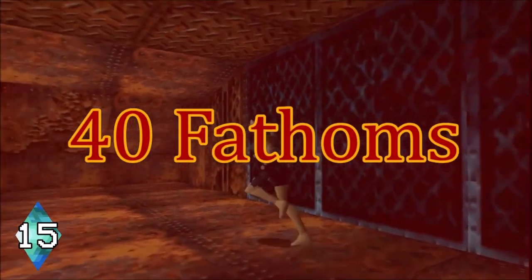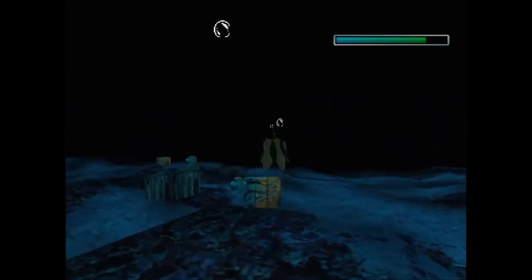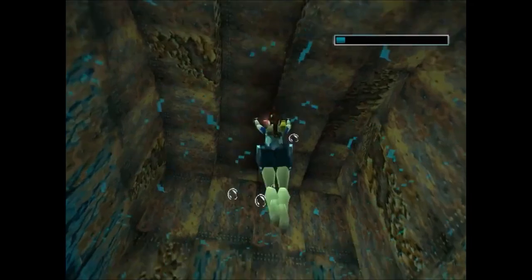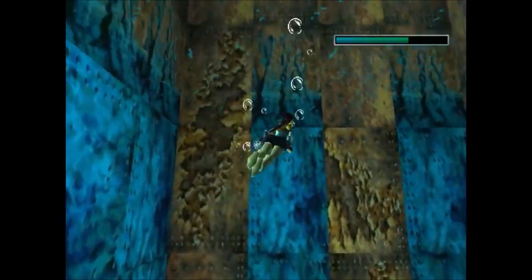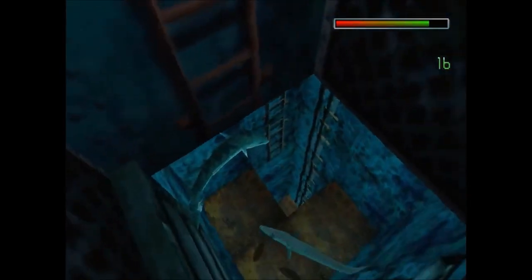Number 15: 40 Fathoms. Water levels really aren't my thing, and 40 Fathoms drops you in the water with just a little time to find the path out before you drown. If you're playing this for the first time, 9 times out of 10, you're drowning. I forgot to mention the sharks — they'll be on your trail, so move as quickly as possible. Barracudas? Yeah, they're here too.